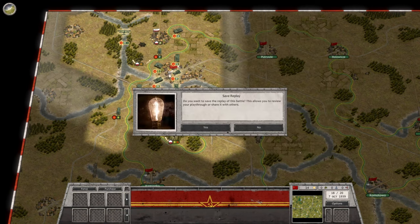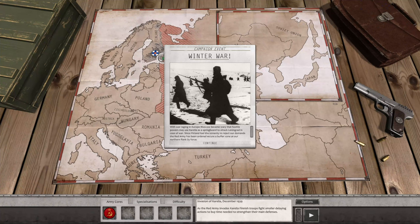Okay, Winter War — ha ha, that's funny that we're going to the Winter War, we played that one earlier. Now we're playing it as the Soviets — we played it as the Finnish forces before. That's interesting. 'With war raging in Europe, Moscow becomes wary that hostile powers may use Borilla as a springboard to attack Leningrad in case of war. Since Finland had the temerity to reject our demands, the Red Army has been ordered to secure a buffer zone at our northern flank by force.' Interesting.